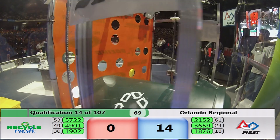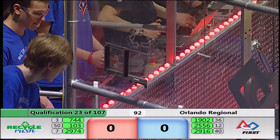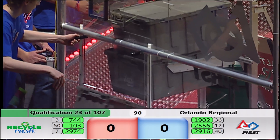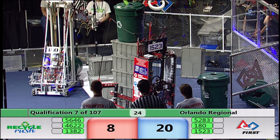Thanks, George, for that walkthrough. Now that we have an understanding of the rules of the game, we're going to talk a little bit about the strategies that we've seen bubbling up to the top. One of the biggest strategies that I've seen is the robots that kind of line up against the human player station and load the containers from that way. They line up their robot perfectly. The human player lifts up the gate and the containers just go in and they start making those stacks and they just carry those stacks over to the scoring zones.